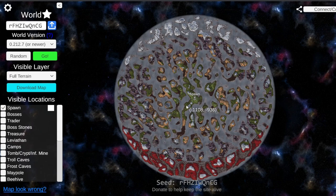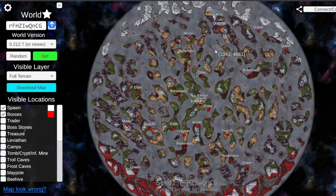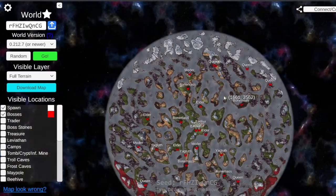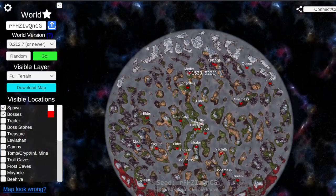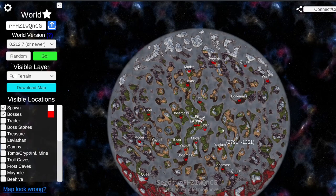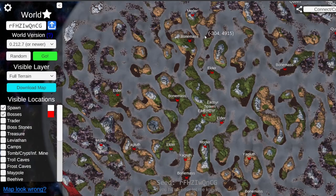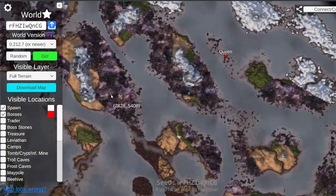Next let's look at the bosses. All the bosses except for the Queen and Moder are on the starter island. Moder has two different spawns - right here close to the starter island down south, and up north. When I play through this seed, which I am going to do, I'll most certainly come this way since it's in order. I might even attempt bridges right off the rip just to go ahead and bridge all these islands together.